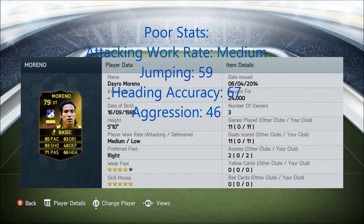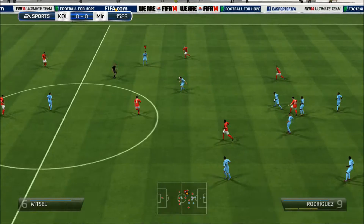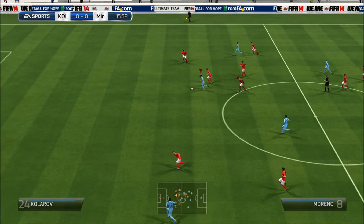His poor stats: medium attack work rate — I can't play with strikers with medium or low attack work rate on this game. 59 jumping and 67 heading accuracy, which is really annoying for me because I love strikers that can head a ball. And 46 aggression, which doesn't actually seem that bad but it does help with strength.